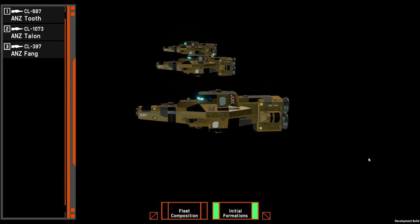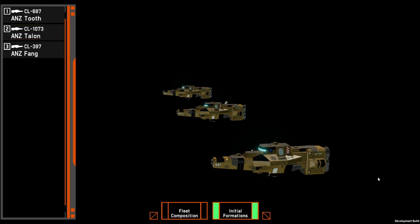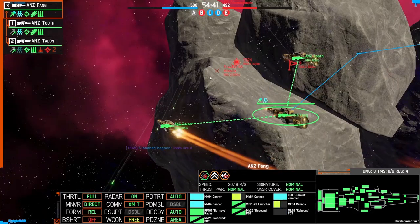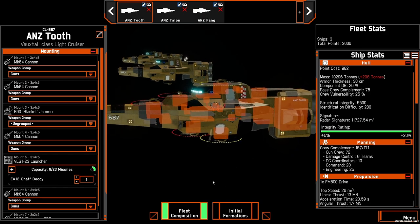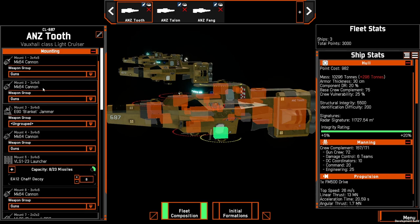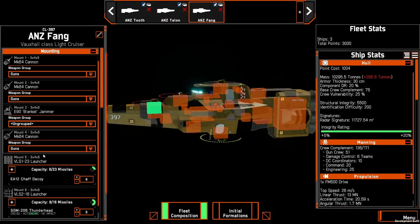Light cruisers are in a fairly good spot with a degree of utility and a few different build options. For newer players they are quite a good hull to start with, having a mix of different hull mounts and the ability to survive some gunfire and a few missiles. The gun light cruiser build generally runs two to three light cruisers with four to five guns each. The main aim is to sit at mid-range firing 250mm at anything light cruiser and below — using AP on light cruisers, HE on frigates, and RPF on corvettes to disable them before finishing with HE.